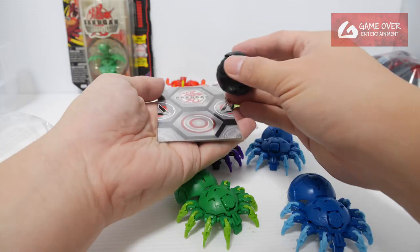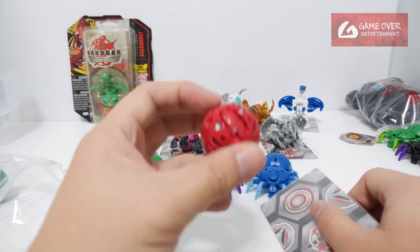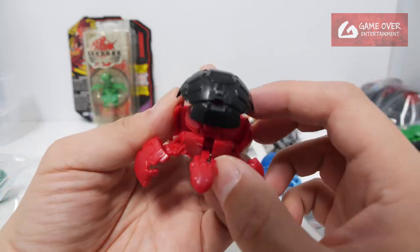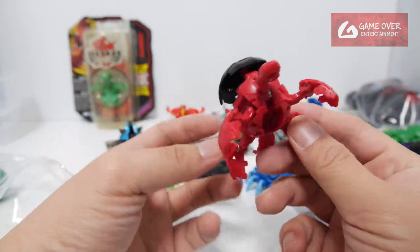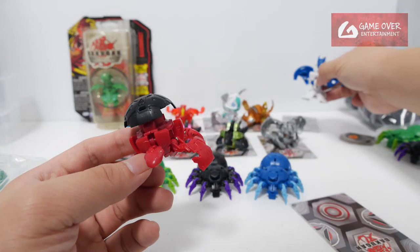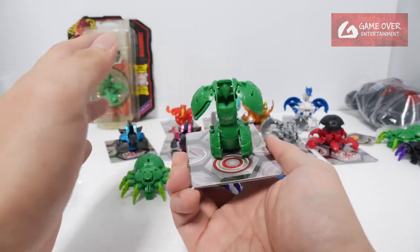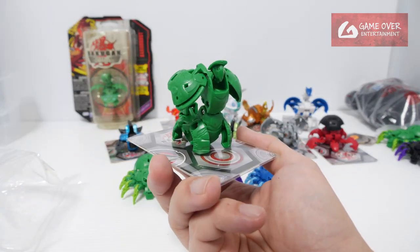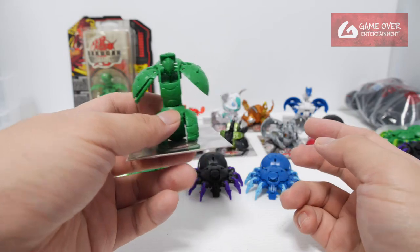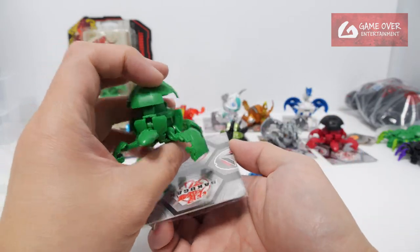I bought two of each. We have a half red, half black prototype — it's a Totonium, a prototype Totonium. That's very interesting. And there's a Ventus Centaur — not sure whether it's a prototype or uncolored. This looks like another Totonium — a Ventus Totonium.